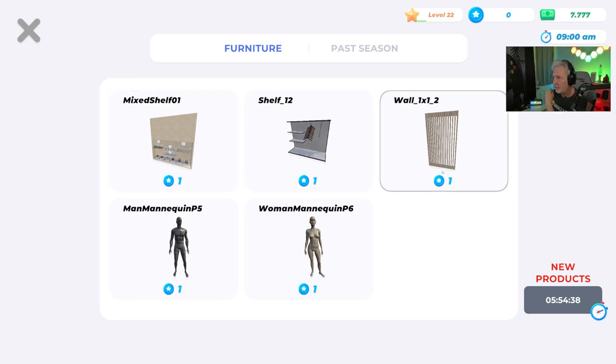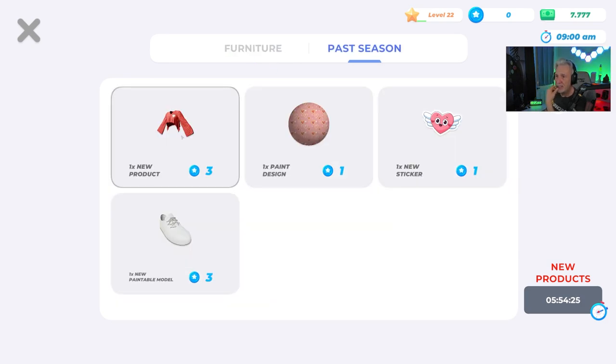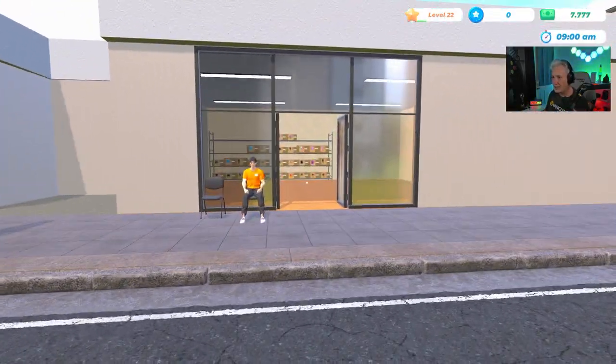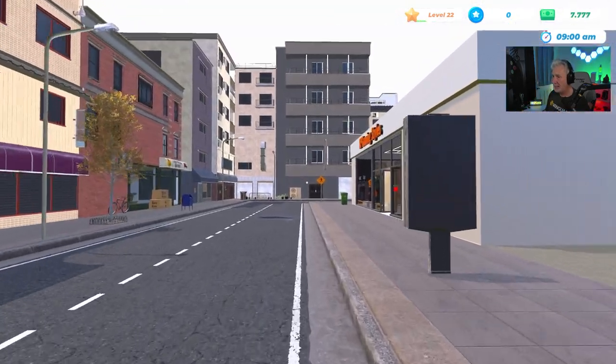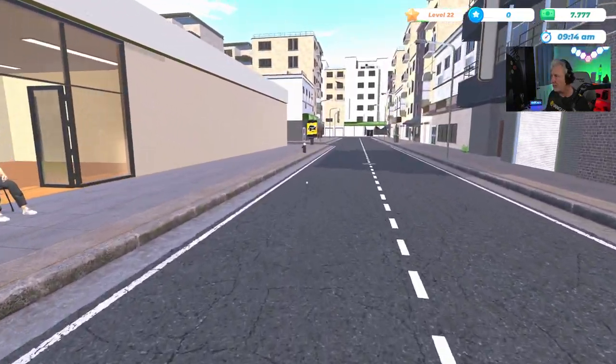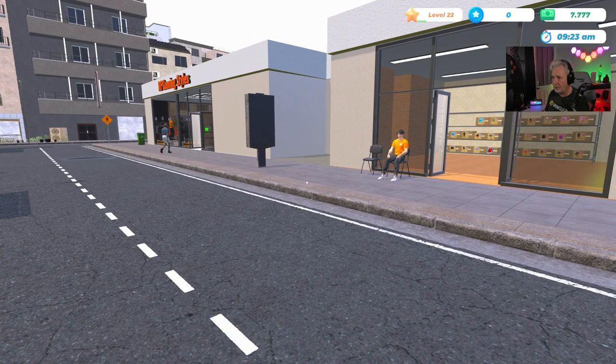This is a cool one — the mixed shelf — and I like these walls with the see-through fencing. This is furniture from a past season. Look at this: new paint designs, stickers, a paintable model, a new customizable shoe — some really really cool stuff. We really need to figure out what that season pass is all about. He's sitting down, which means everything is stocked. We can open up — we've got $7,777, that's a lucky number!